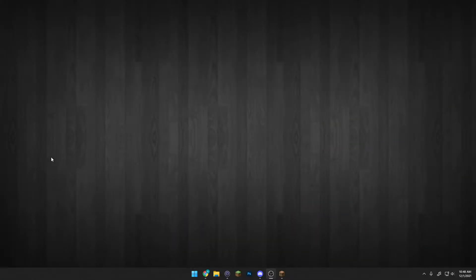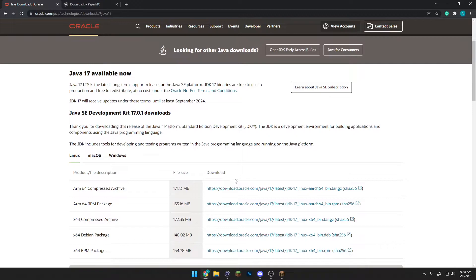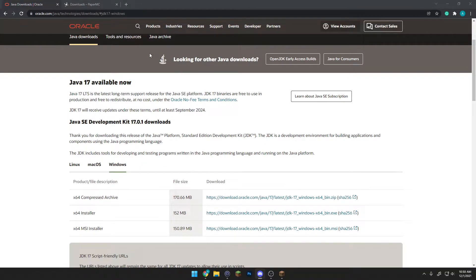First things first, you're going to need Java 17. Without this you can't run the server. Minecraft did promise that Java 17 would be installed when you update your launcher and download the version, but I've done both processes and still haven't got Java 17. So I'll leave a link in the description so you can download Java 17. It's a pretty straightforward process — make sure you choose your correct operating system. In this case I'm going Windows and I'll use the installer to keep it simple. I'll install this and just like that it's installed.